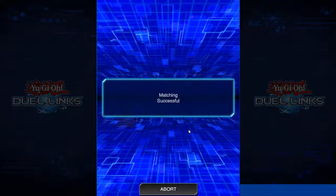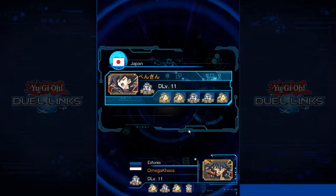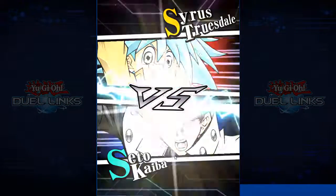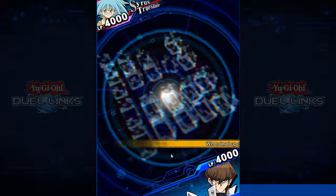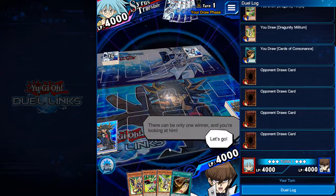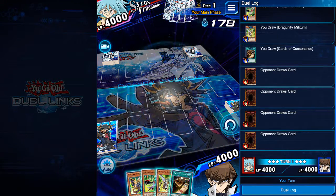I have been waiting to build a new deck in Duel Links and now it's finally here. I'm playing Dracoonity with the Kaiba character because Kaiba has the skill P-turn and you can actually OTK very easily in this deck. This was one of my favorite decks to play back in the old days of Duel Links.